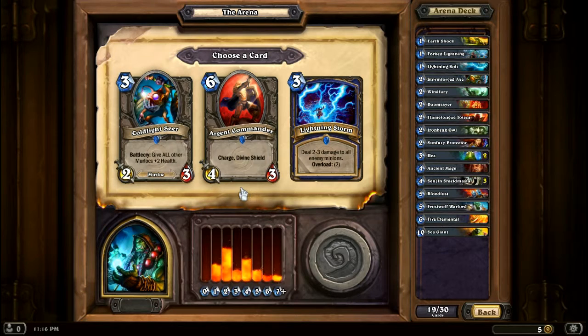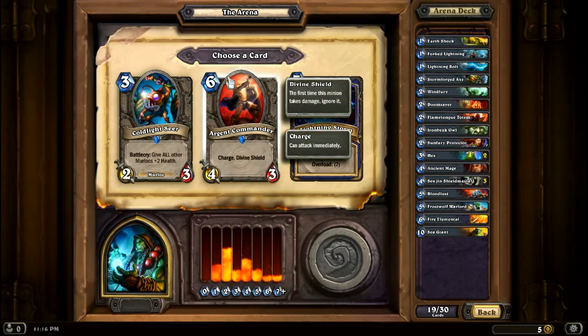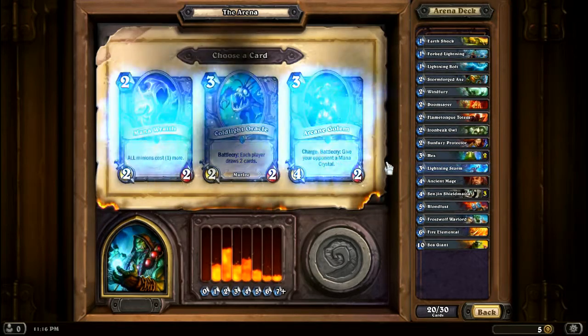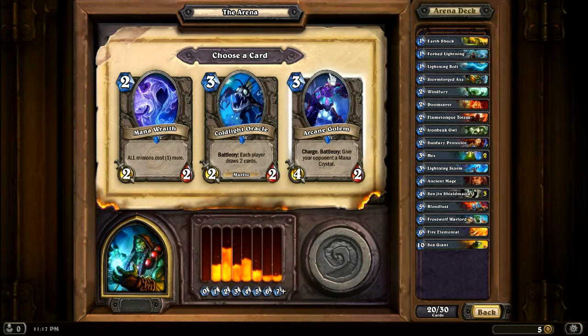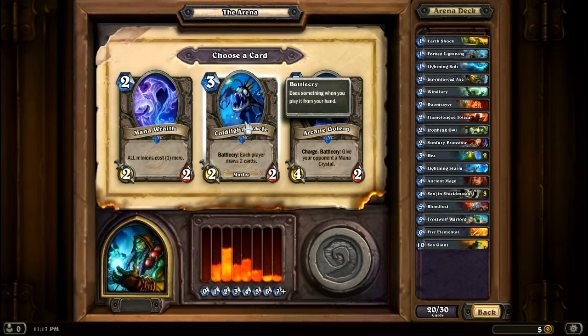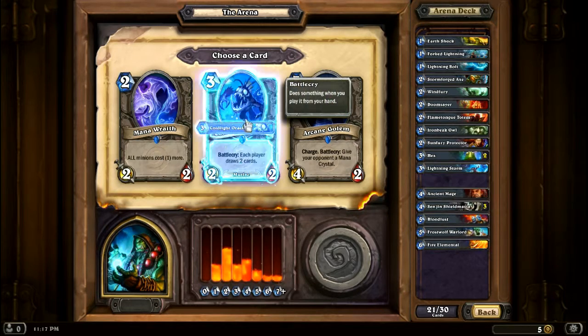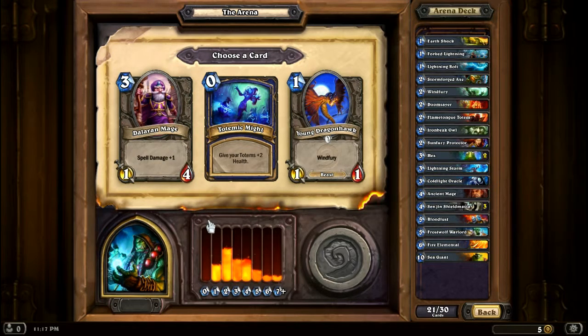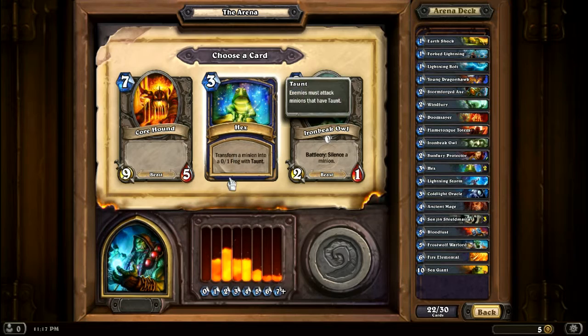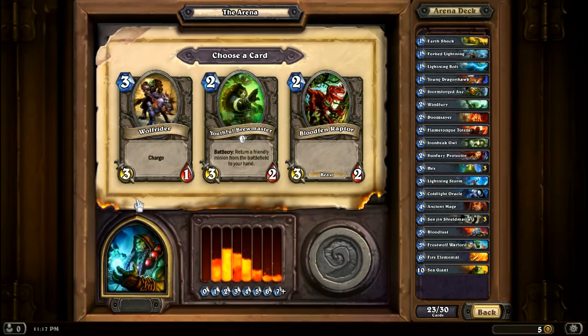Give all other Murlocs two health — I'm not using Murlocs. Charge and Divine Shield, maybe. Two to three damage to all enemy minions — yeah, that's probably gonna be the one. It's a big overload cost but worth it to me. I'm gonna go with the Windfury — it's probably the wrong call there. I think that might be the wrong call, but I made it anyway.